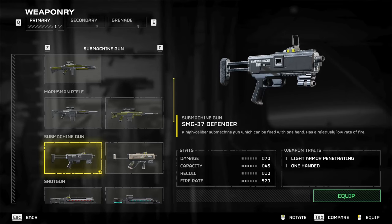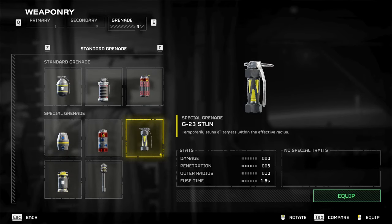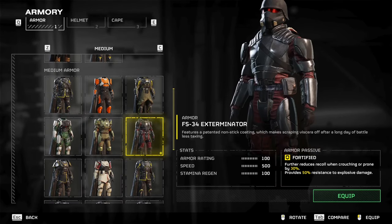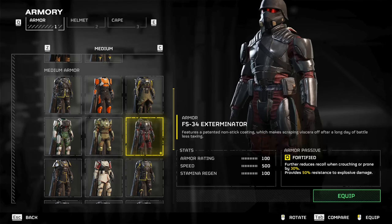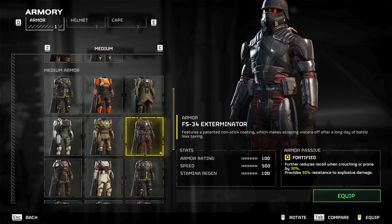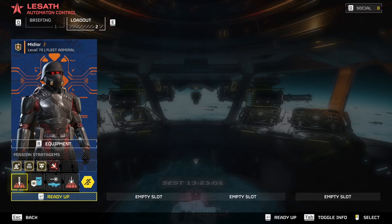The loadout I like to use when bringing the shield consists of the SMG-37 Defender, the GP-31 Grenade Pistol, and the G-23 Stun Grenade. For armor, I use the FS-34 Exterminator — a medium armor with 50% resistance to explosive damage and 30% reduced recoil while crouching, which I got from the Superstore. For stratagems, I like to bring the Orbital Rail Cannon, Orbital Laser, and the LAS-98 Laser Cannon.